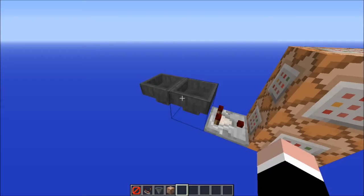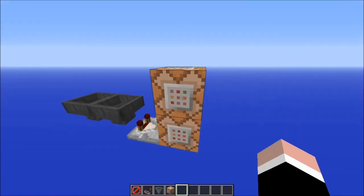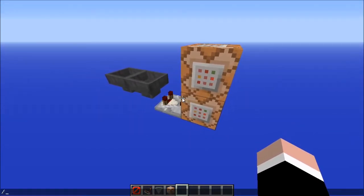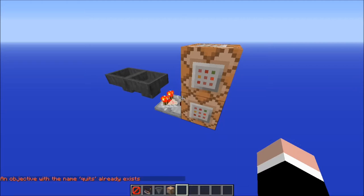All you need to do is have a hopper clock here and just these two command blocks and about three scoreboards. You're going to want: scoreboard objectives add quits — to see how many times a player quits — and that objective is stat.leavegame. Since I already have it set up, I'll move on.